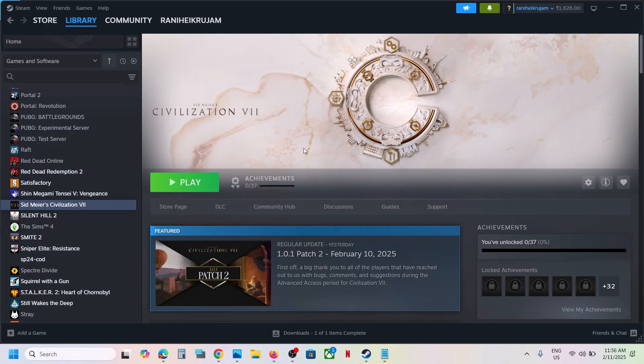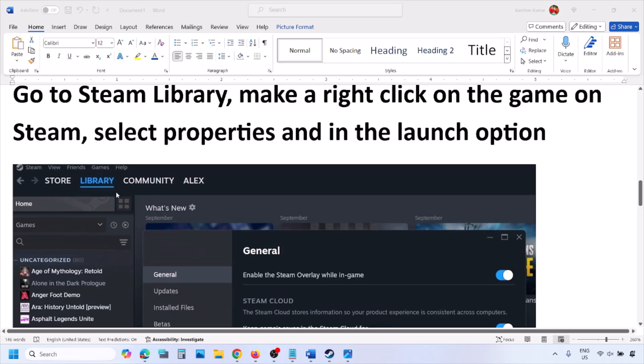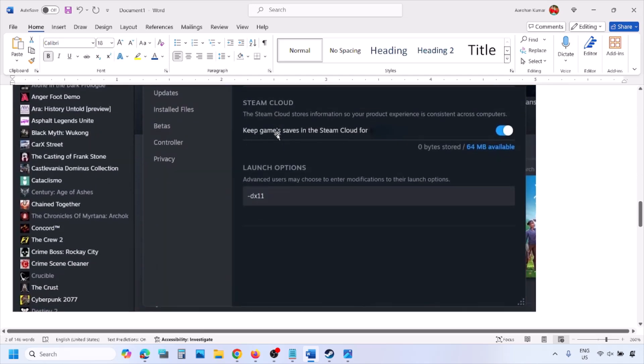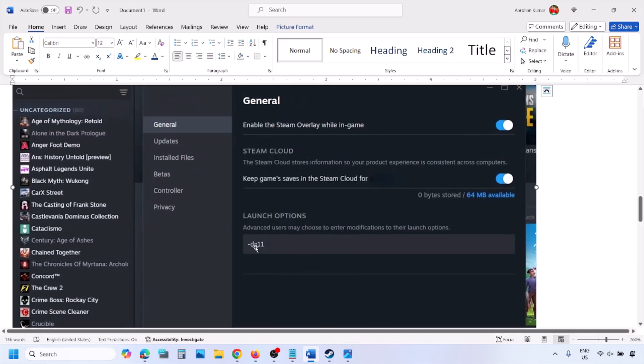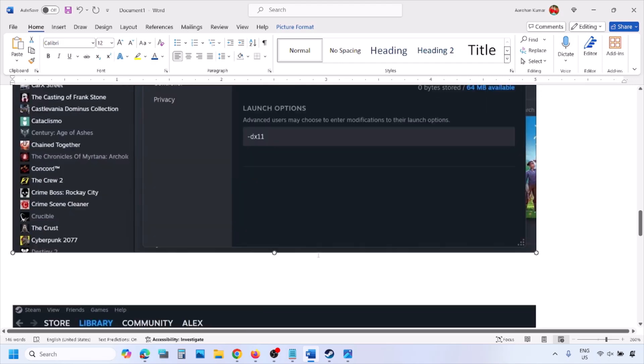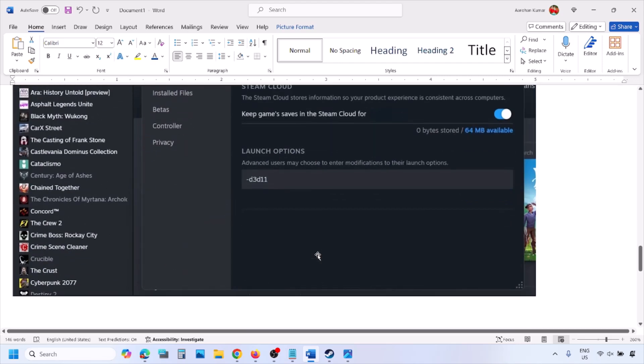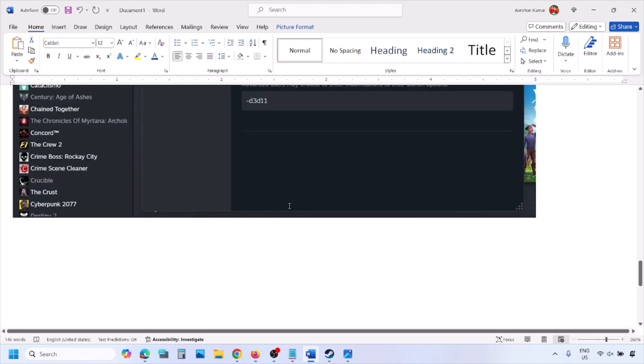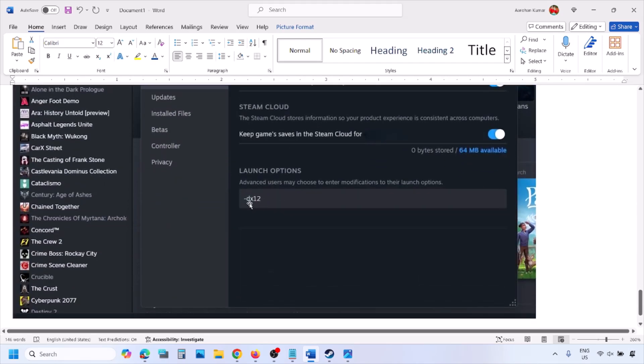The first step is to try DirectX 11 or DirectX 12 in the launch options. Go to your Steam library, right-click on your game, select Properties, and in the launch options type in -dx11. If that does not work, try -d3d11, and if still not working, try -dx12, then launch the game and check.